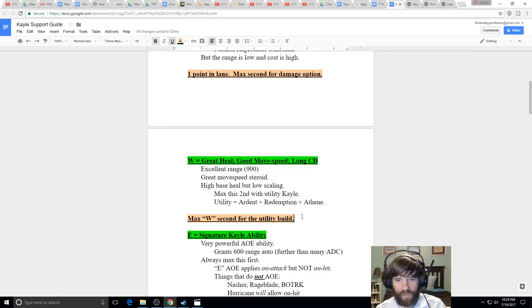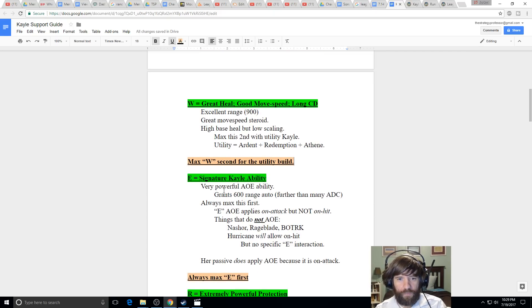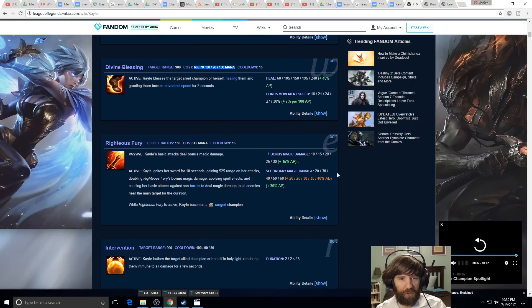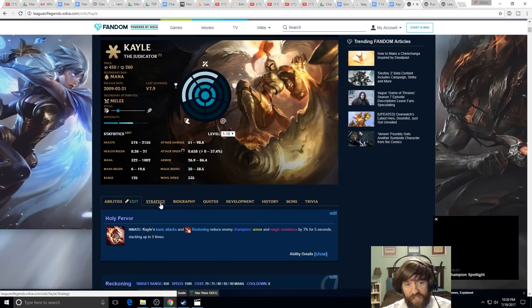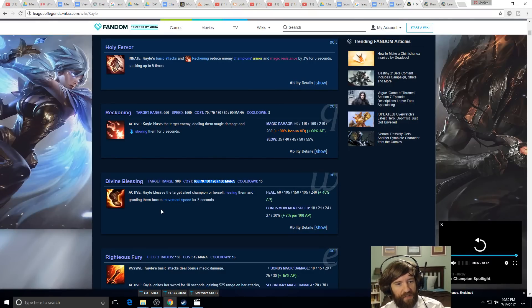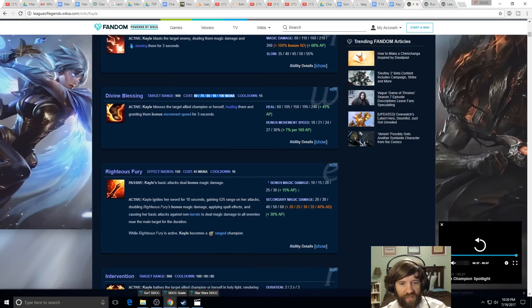Now let's talk about her E — Righteous Fury — Kayle's signature move. She turns on her flaming sword and gets 650 attack range — that's Caitlyn-level range. For 10 seconds, her basic attacks deal bonus magic damage. Even her melee attacks, when the sword is activated, deal that bonus damage and the attacks cause AoE magic damage to all enemies near the main target.